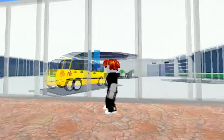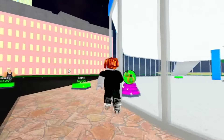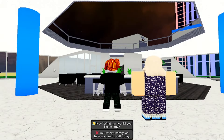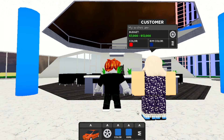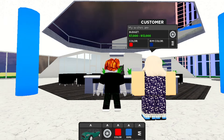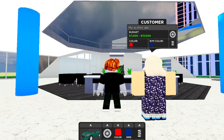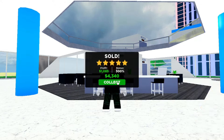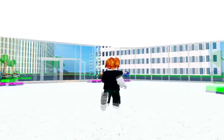I still have a lot to build in my dealership. I've got 445,000 cash — let me talk to this customer. Their budget is around 13,000 to 17,000, which is a small budget, but let's find something. There we go — this one fits the budget. I'll pick the red color and dark blue rims. We got a five-star rating! I don't think I've ever got a five-star before — we got 1,000 cash from that.